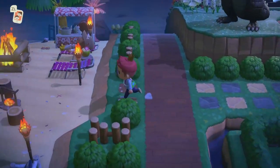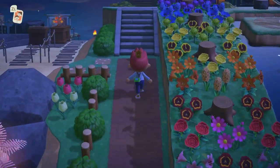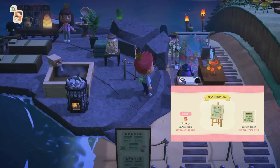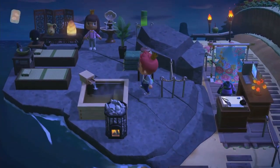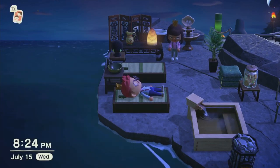As you head north, you'll find more populated beach areas and my seaside spa. We have a check-in area with other specials up front — another custom design I'll share on screen. Animal Crossing is originally Japanese, so most of the furniture will have Japanese influences, hence the green and brown aesthetic.